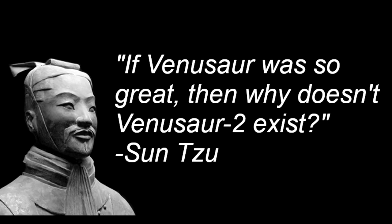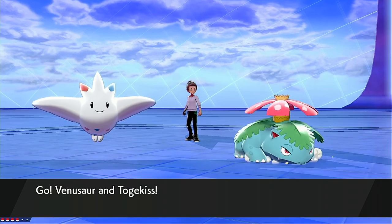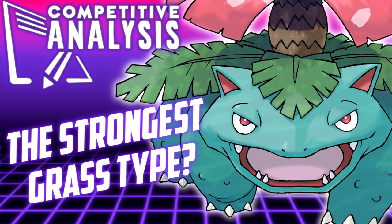A wise man once said, if Venusaur was so great, then why doesn't Venusaur 2 exist? They used Vileplume and said, okay, bring Venusaur back. In Season 3, Venusaur was introduced into the Galar region and has been used as one of the most threatening Sleep Powder spammers in the format ever since. But how good is Venusaur this year? That's what we'll be discussing in today's competitive analysis video.